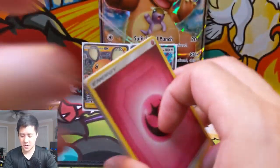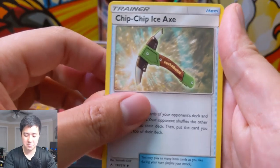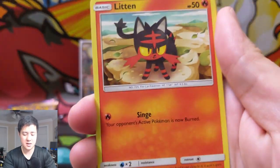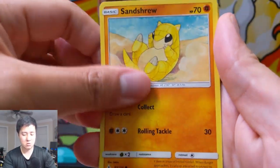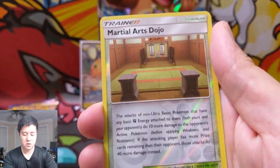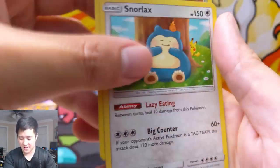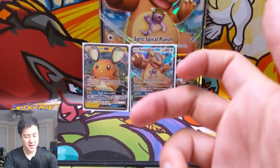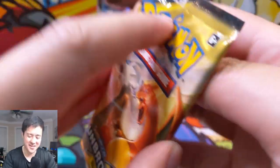Can we get two hits? Fairy Energy, Chip Chop Ice Axe, Samson Oak, Janine, Slowpoke taking a bath, Linton, Sandshrew, Murkrow, Oddish, Martial Arts Dojo reverse, and then the cute Snorlax — I love that Snorlax. Not a very good card but I'm always happy whenever I pull that card.